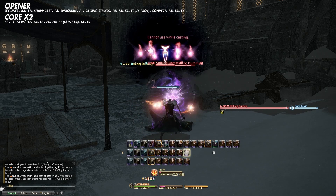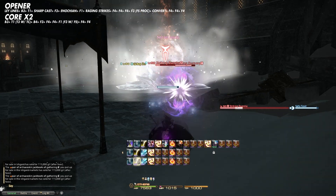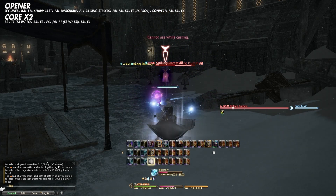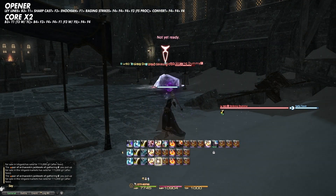Then we're going to go into Blizzard 3, then go into Thunder, then into Blizzard 4. And this cycle repeats — twice — and then the Enochian spell is actually going to be off cooldown. And this is where we repeat from the opener.